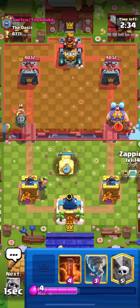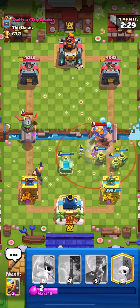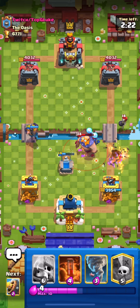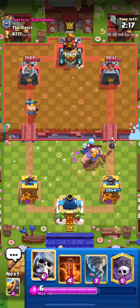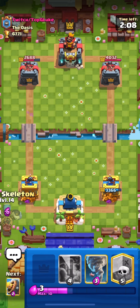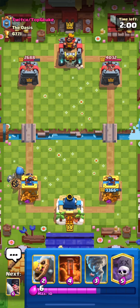Zappies got a bit nerfed but it's still in the meta. You have the tombstone, the executioner, and if you face a lava deck or a golem deck it's gonna be really easy. The executioner is a really good card, mainly versus lava and golem. He's attacking from a really distant range from the tower — it's really strong. I think it's gonna be meta.